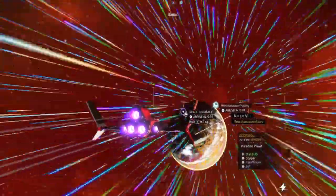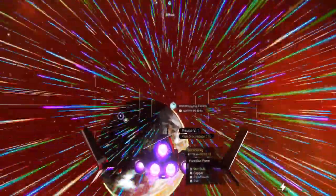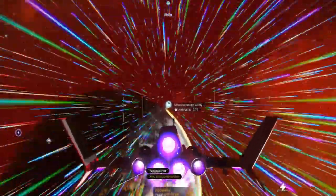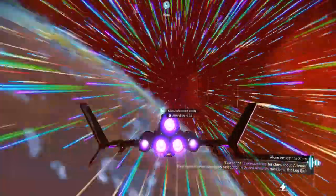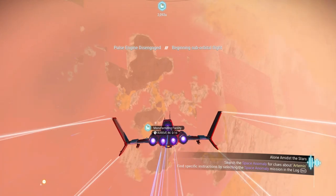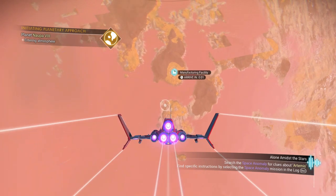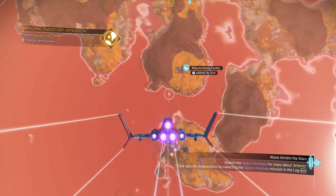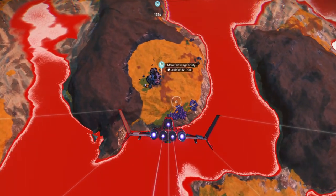You'll need salvage data to unlock it in the crafting tree so that you can craft it and use it. I'm not sure if it's one-time use only, but this is how you unlock it — it should be the only way, unless someone in the anomaly drops you one, which will take a while. Beware: there are going to be sentinels here.